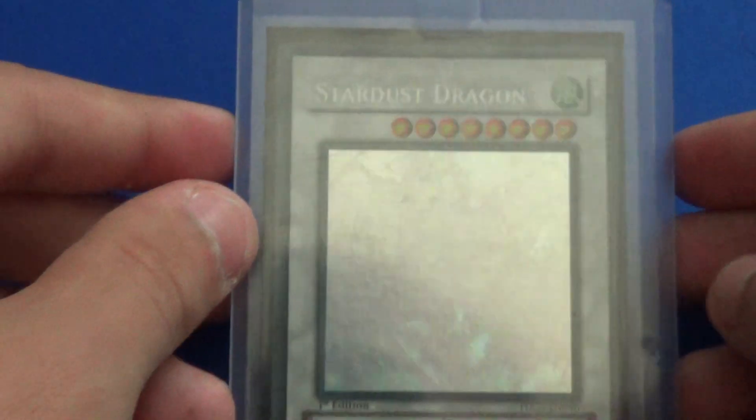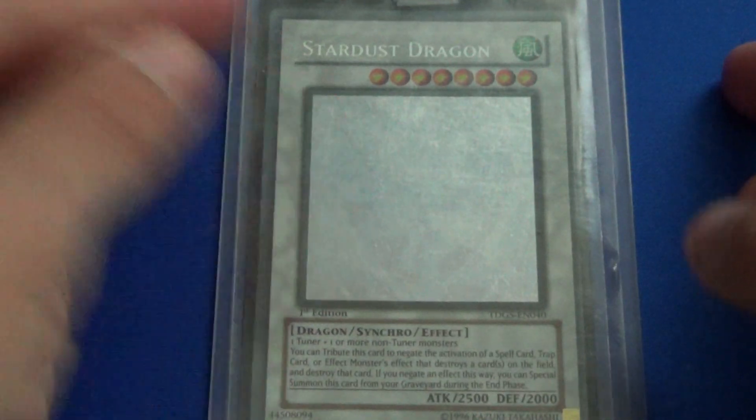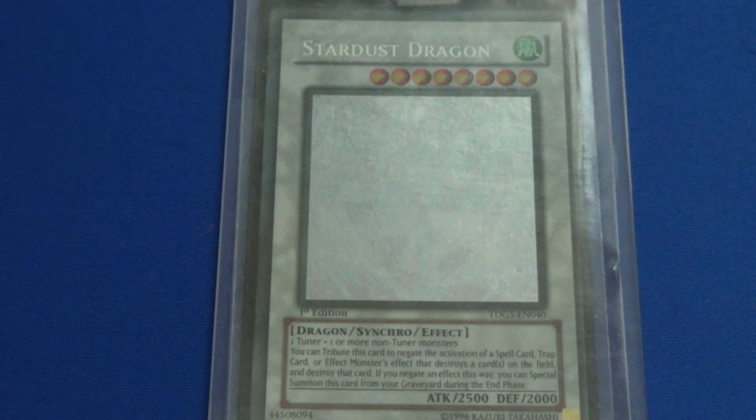Number 3 spot is the Ghost Rider Starter Dragon. This is in here because it's a Ghost Rider and I've been wanting a Ghost Rider for a long time — ever since Duelist Genesis came out, and I saw that they had Ghost Rider Starters in there.